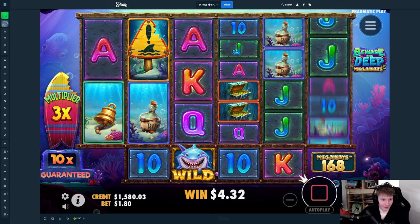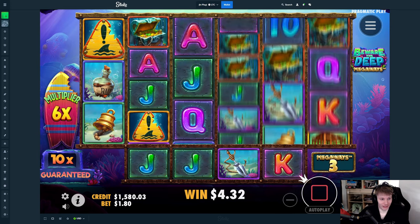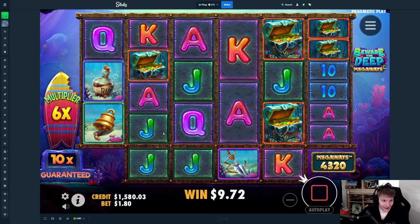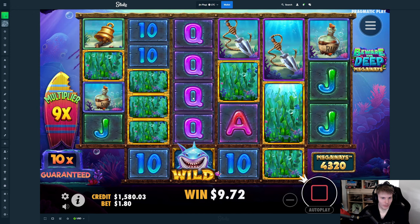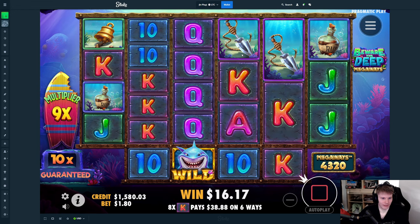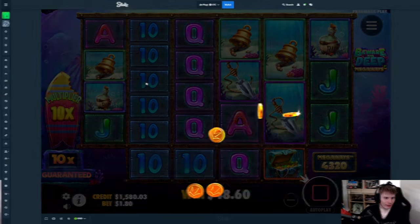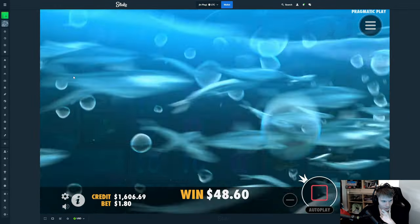This is looking very bad, it's not doing anything right now. Now we need four more — we need to hit within four more. Okay, this is a hit regardless — top symbol please, or this spade. Okay, 48 dollars, and now we have 10x so it's over.